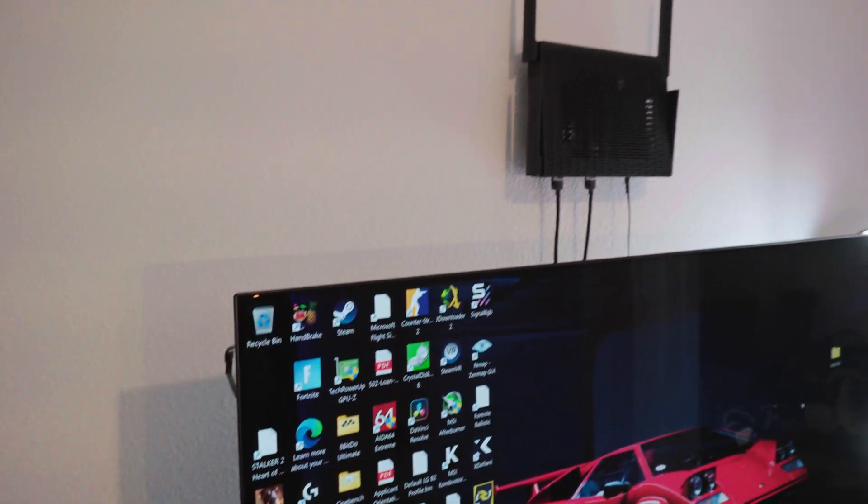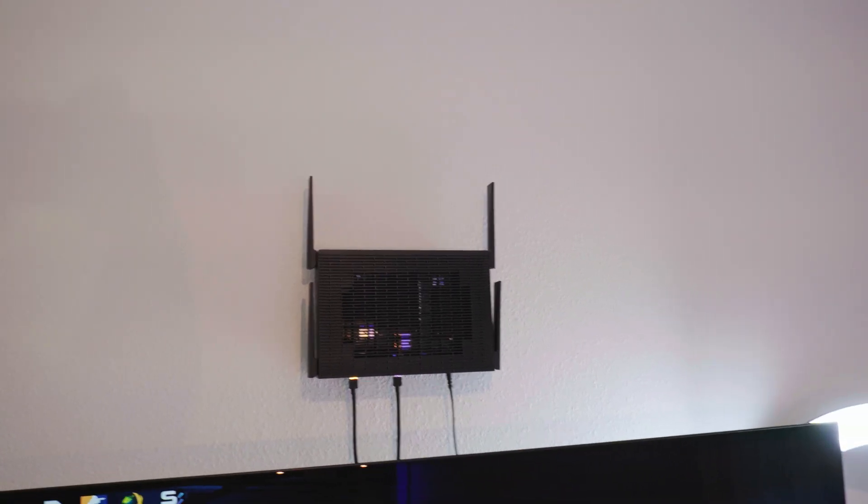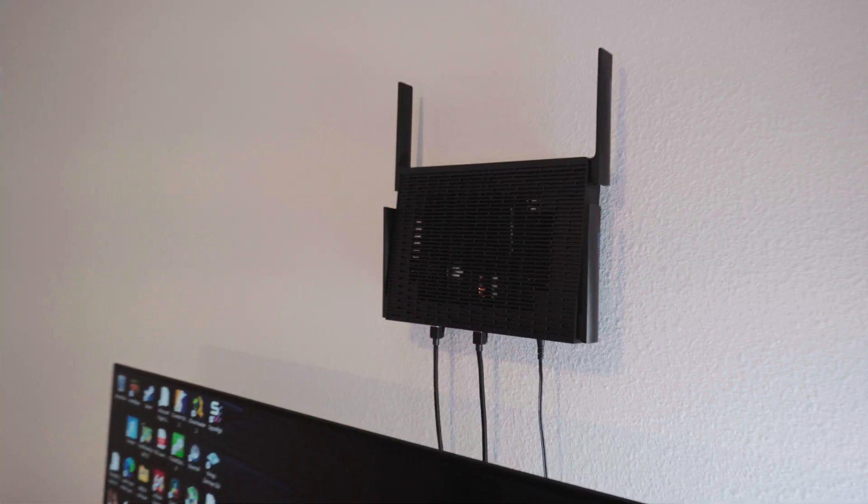Tip number two is actually the most important and the one that helped me the most personally: place the router with no obstructions around it — no metal objects — and make sure it has line of sight to your headset. Whenever I placed my router near my receiver, computer, or a metal-legged table I got more micro-stuttering. Placing it unobstructed on a cardboard box in direct line of sight to my headset gave me the smoothest gameplay.